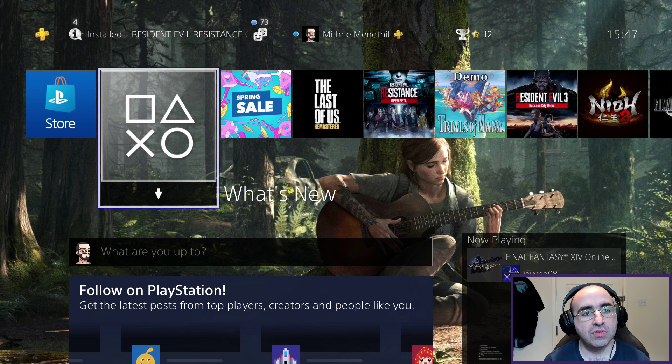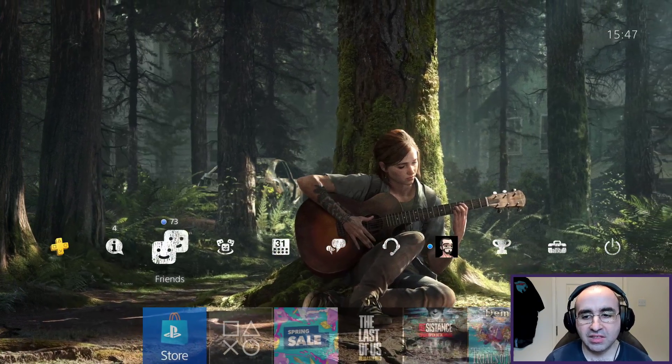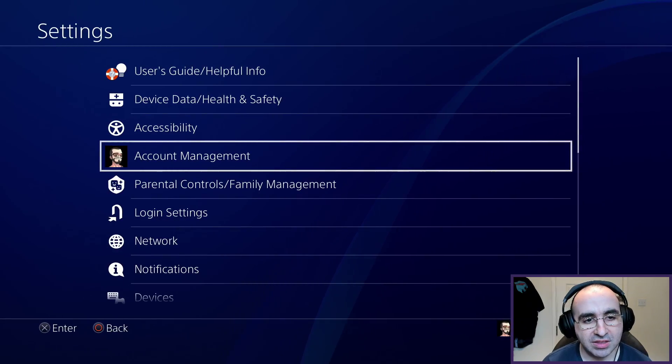To access the store you're going to need the latest version of the system software installed. So if you want to do that before you access the store, go to settings and then go to system software update.